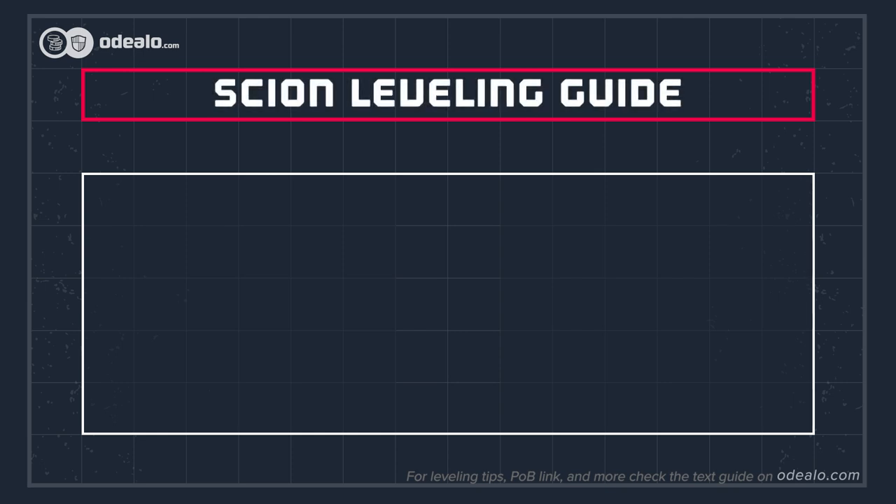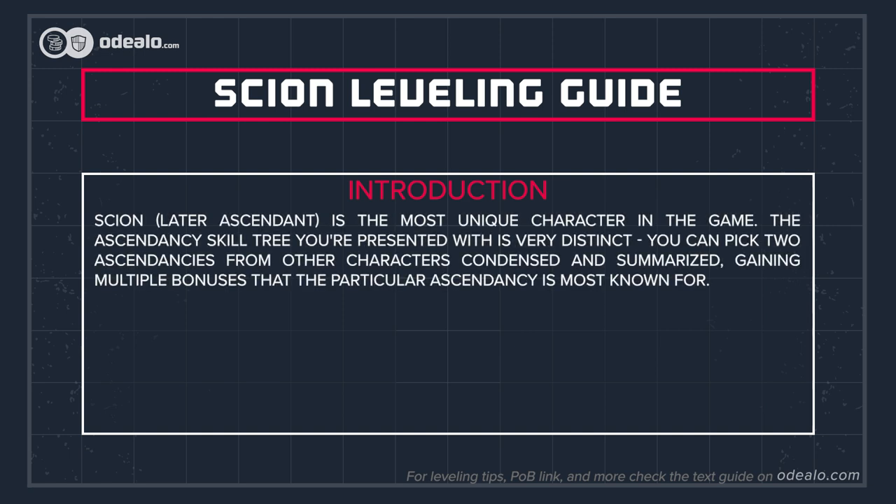Welcome. Let's see how to level up a Scion character using a Caustic Arrow with Ballista Totems. Scion, later Ascendant, is the most unique character in the game.